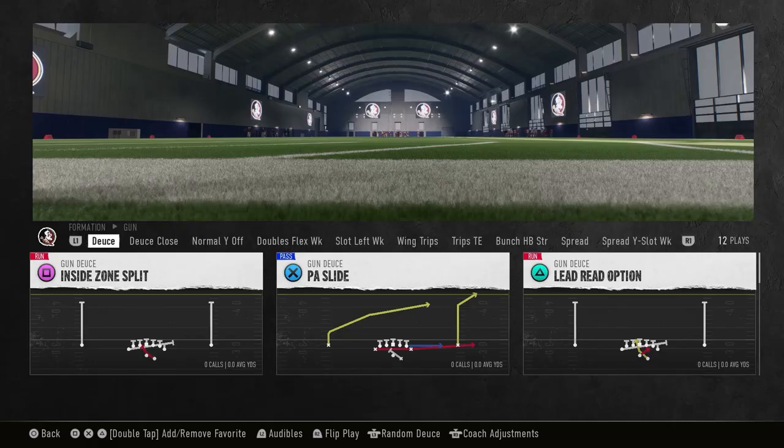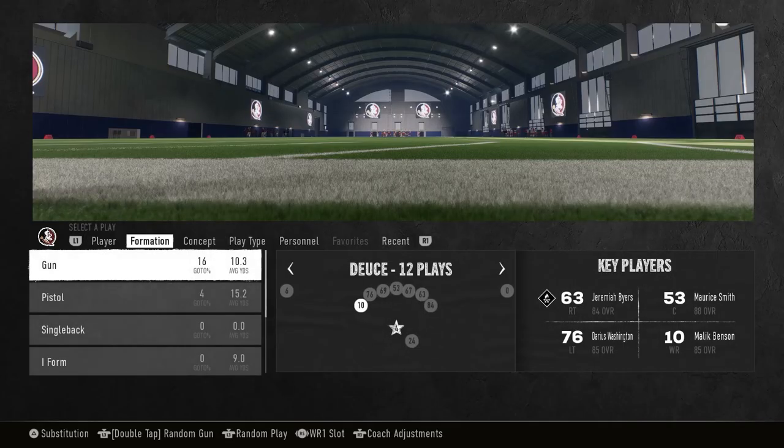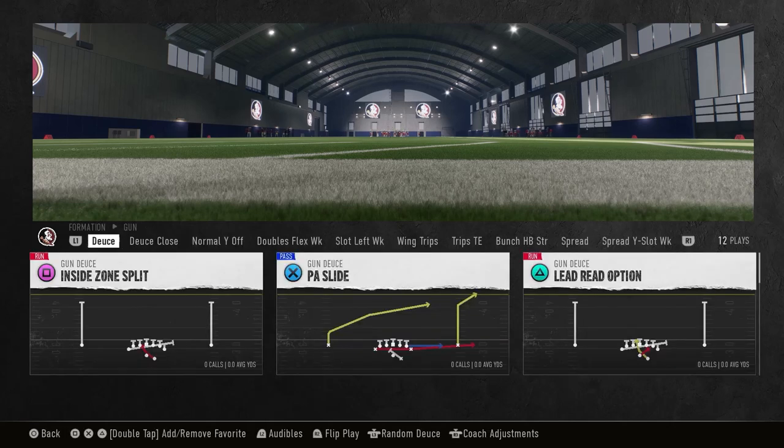So we're going to go over this Gun Deuce Oklahoma State. What I'm going to do is push right stick, go to wide receiver one slot - that's going to give us a three wide receiver, one tight end, one running back package. What that means is I can still go into my Gun Trips Tight End and my Bunch Halfback Strong, so that's a key to this offense.